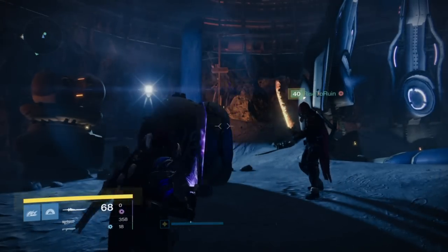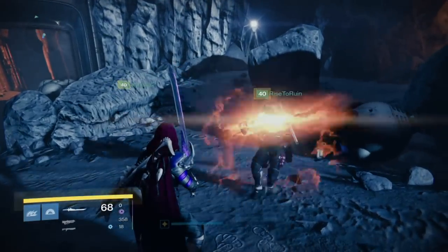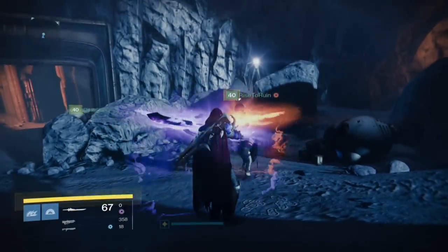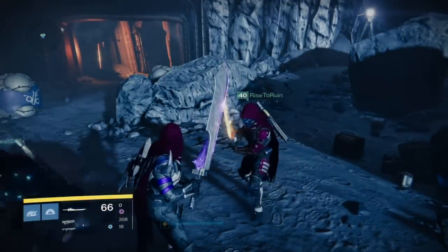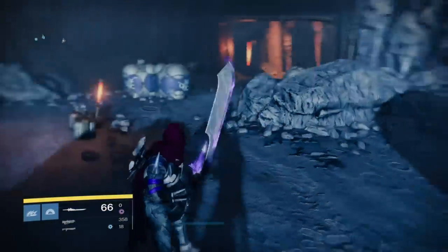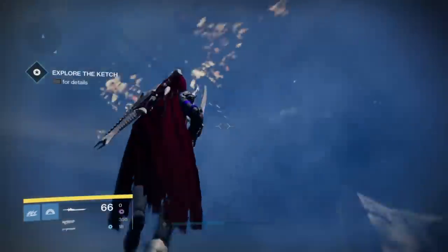Here is where you need to pay a little bit of attention if you want to grab the Black Spindle. Using Tomb Husks you should open the first two doors. When you come to the room with the third door you would usually open, you simply run straight through that room and up the pathway that you would take if you were doing the Tannic Strike. I run this route right at the start of this video so if you need a recap then just check there.